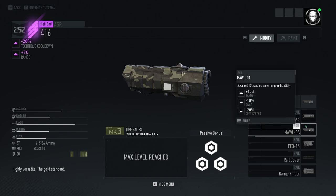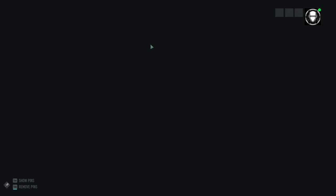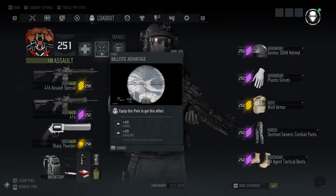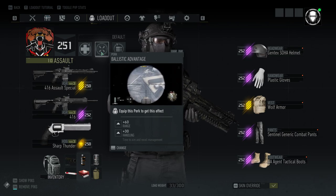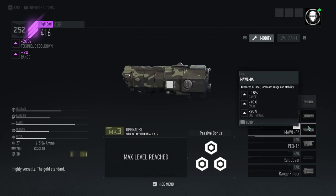Next up, I typically use the Maul DA — I think this is the best overall attachment for assault rifles. It gives you more range, and combined with the Ballistic Advantage skill, which gives extra range and handling, I have very minimal bullet drop at 200 meters. It also gives minus 10% sway, which counteracts the extra sway from another attachment, and 20% shot spread reduction, so it's pretty good on assault rifles.